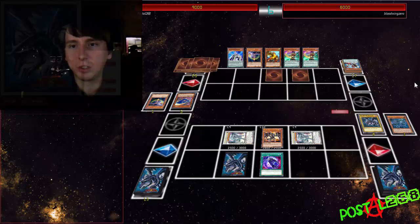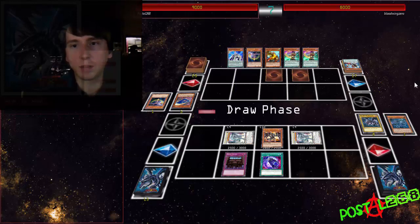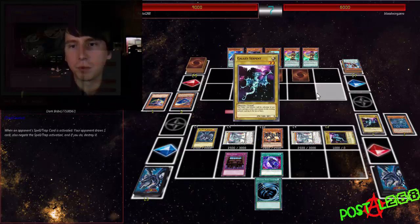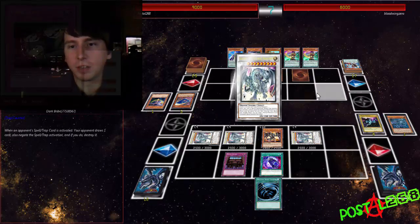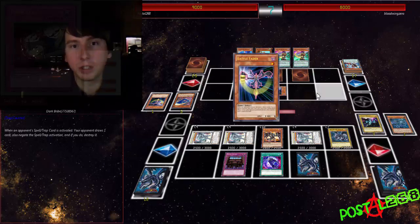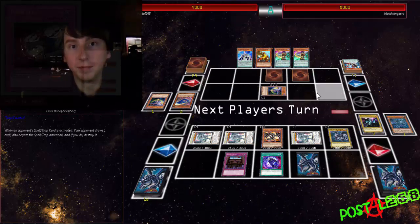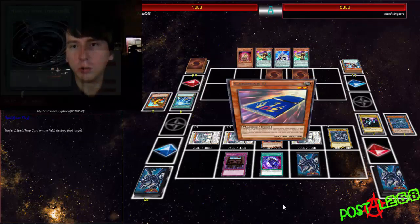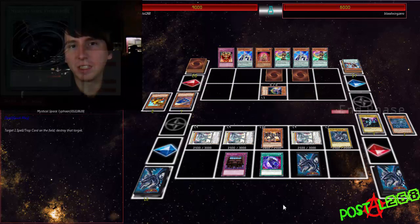He's still just building up his Pendulum and blocking me with Battle Faders. Tachyon's cool because he stops everything on the field, but he doesn't stop hand effects. So I held out Red-Eyes, held out Galaxy Serpent, and I thought I'd hold off another turn to make sure he didn't have another Battle Fader — which he did. So it was a good call.